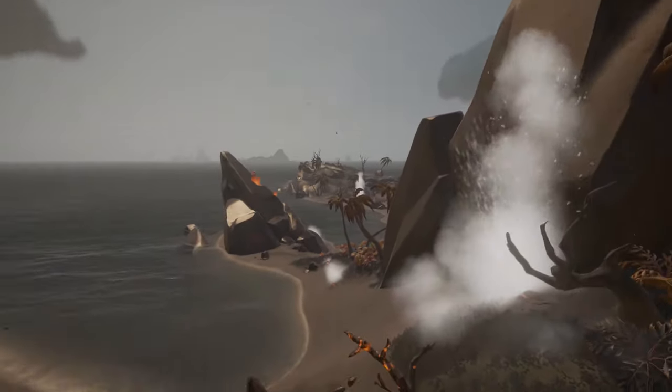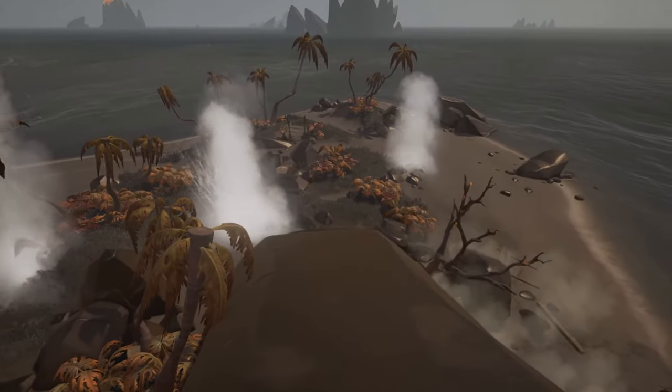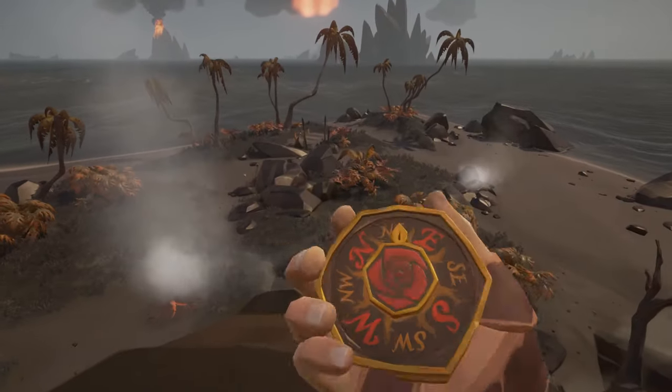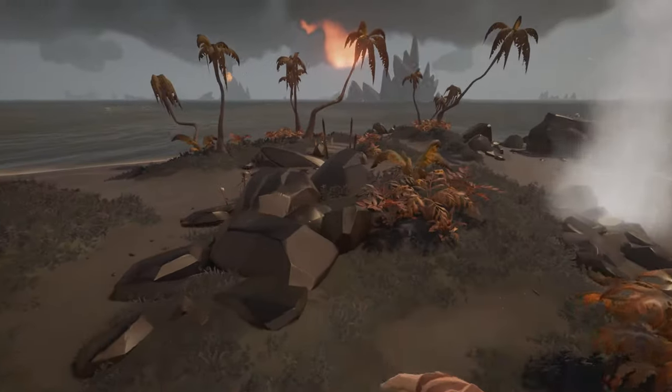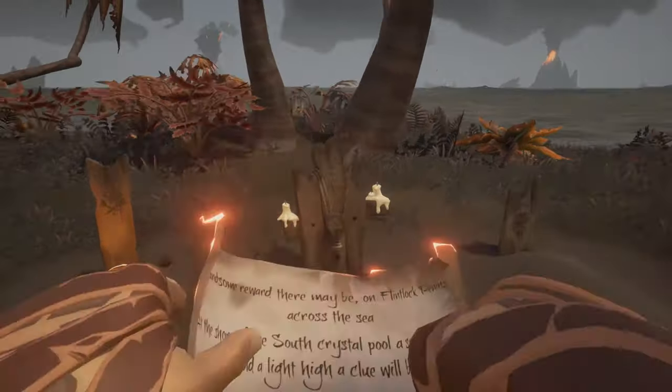That can be done either by running around where the pier was or going through this little underpass in the rocks. You just want to run all the way down the hill towards the North East and there will be some graves here. You want to run up to them and open up your map.